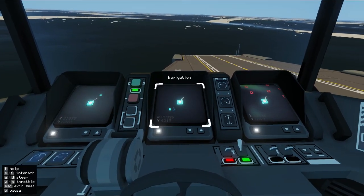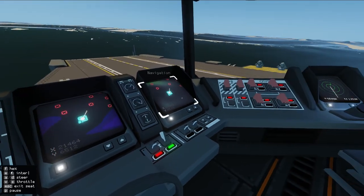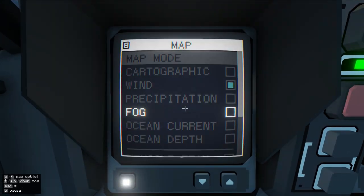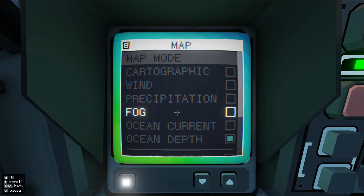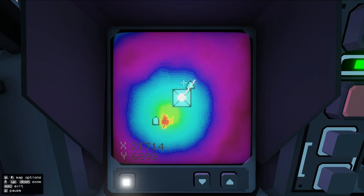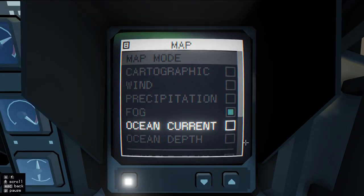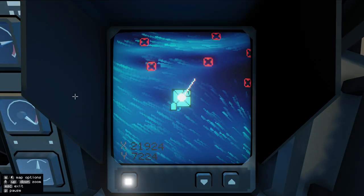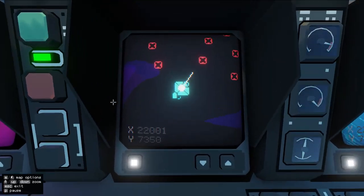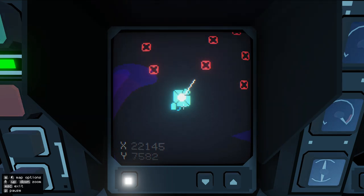We're going to continue making our way towards the island. We should probably zoom this out just a bit. It's always good to have a display to see how deep the water is, because that also helps you get a sense of how close you are to a given island. We'll look at the currents as well — that's useful. This screen shows rainfall, I think. We can keep it on this display.